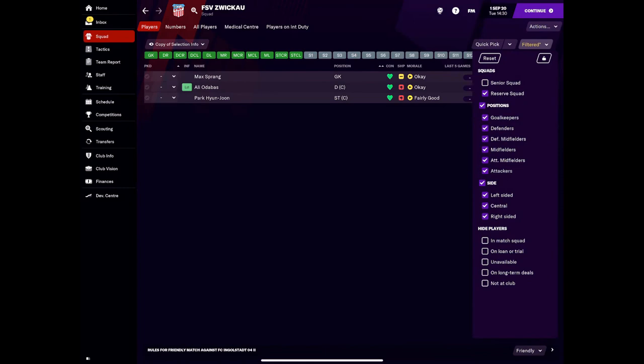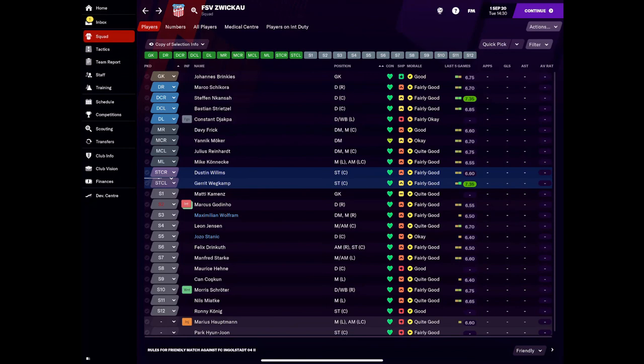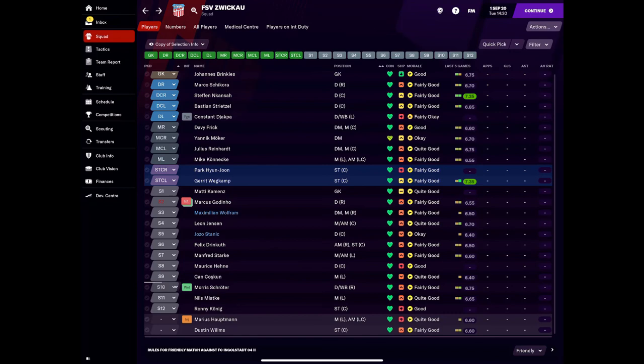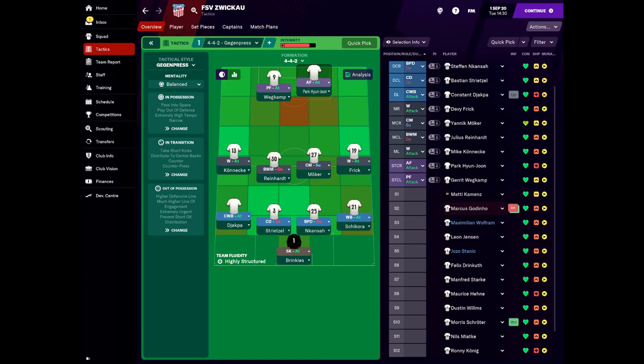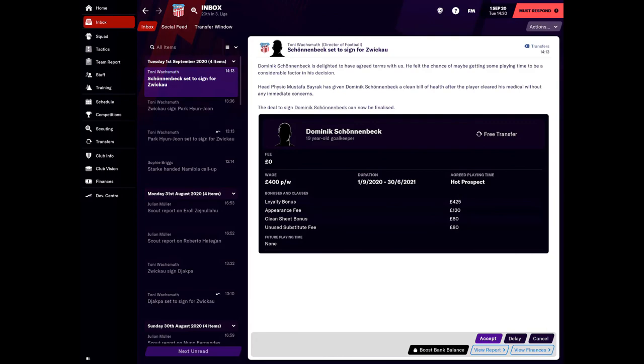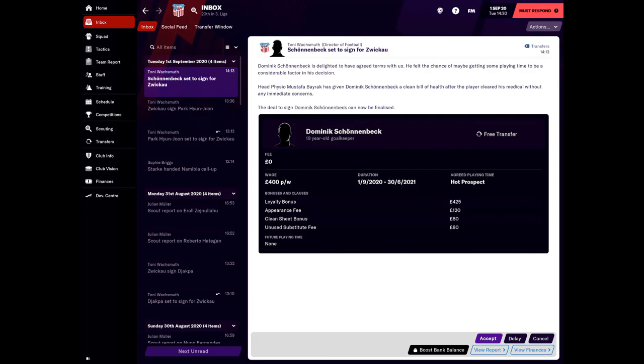Moving Park Hyun Joon to the senior squad — we're going to play him straight off. Going to slot him in as an advanced forward. Any players I don't want to play, I'll take off. The left mid's best position is advance forward — Park Hyun Joon — and I'm going to hope that he becomes one of our absolute rocks, a dependable goal scorer. We also sign Schoenbeck as a 19-year-old keeper — he'll go into our reserves and we'll train him up.